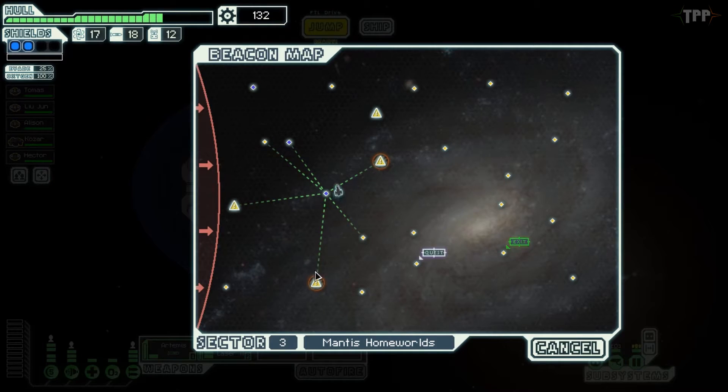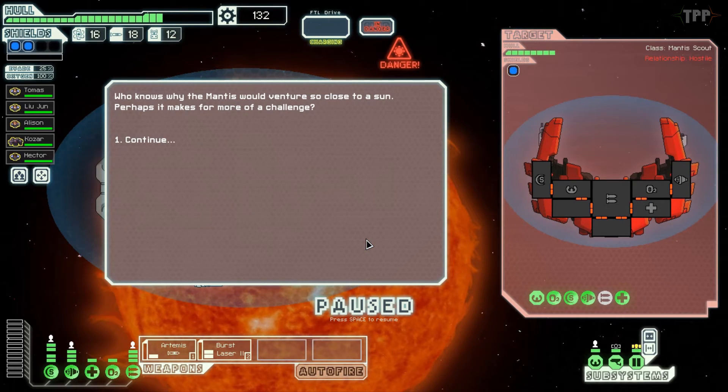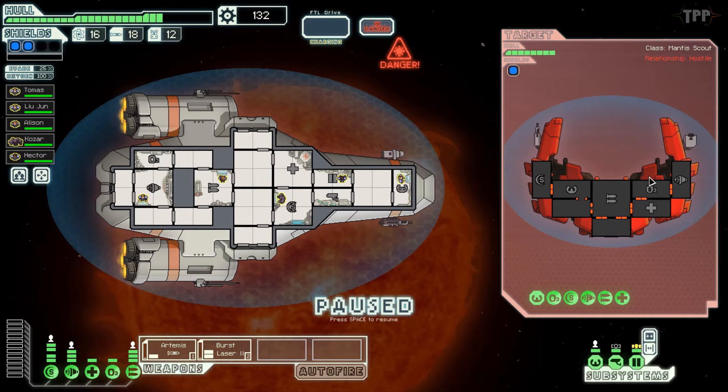Jump here. Ah, I'm an idiot. Yeah, it was a sun and I just jumped into it anyway. Take your time and read the information — that's why you have long-range sensors, you idiot. Alright, we're here now. Who knows why the Mantis would venture so close to a sun — perhaps it makes for more of a challenge. We don't have to worry about teleporting this time because they don't have a teleporter, but we do have to worry about their weapons and being so close to this sun.